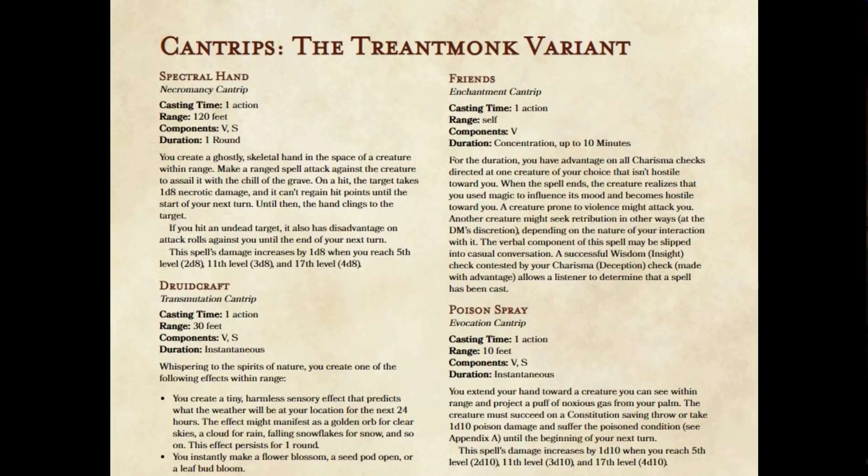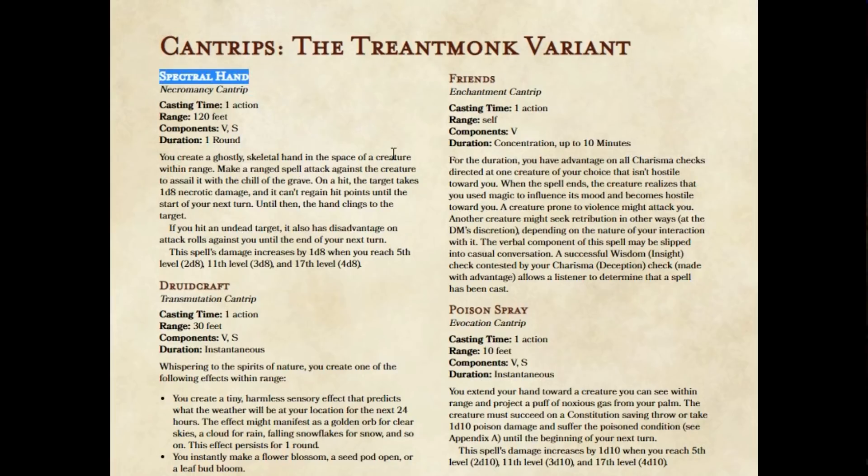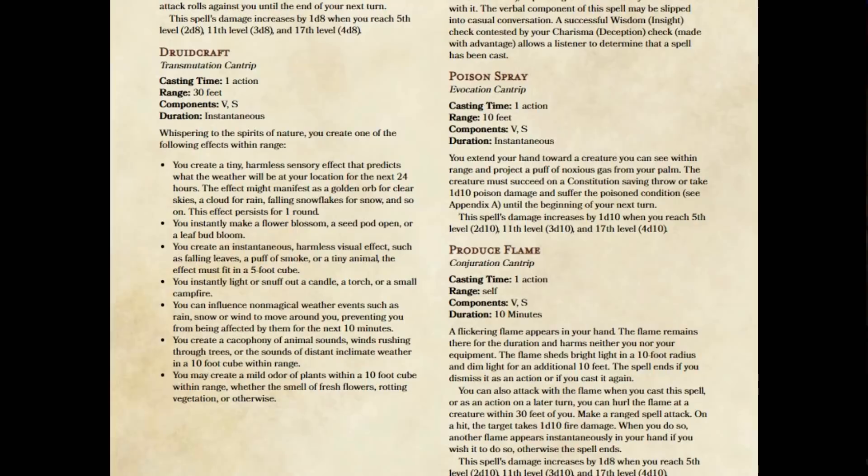So here is the Treantmonk Variant for cantrips. The very first cantrip we have, I have actually made no mechanical changes to. All I've done is changed the name because it's a pet peeve of mine. Chill Touch is a cantrip that is neither cold nor a touch spell, so the name is completely counterintuitive. I've changed the name to Spectral Hand in the Treantmonk Variant, and that's it — otherwise, it's Chill Touch. Now let's get into the cantrips I've actually made changes to.